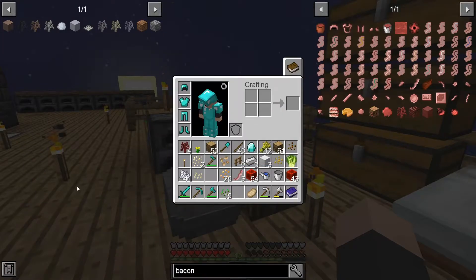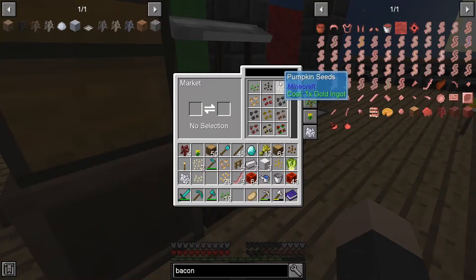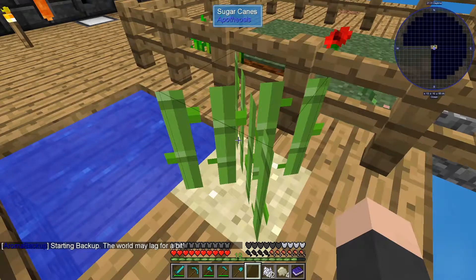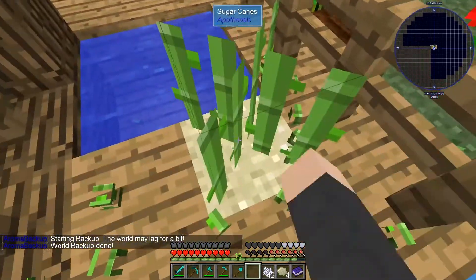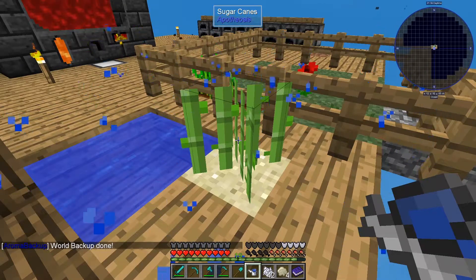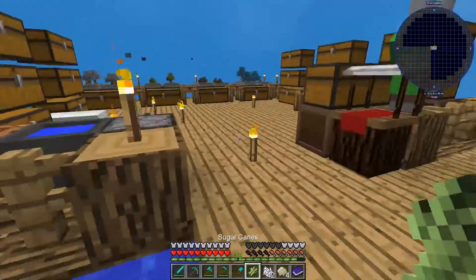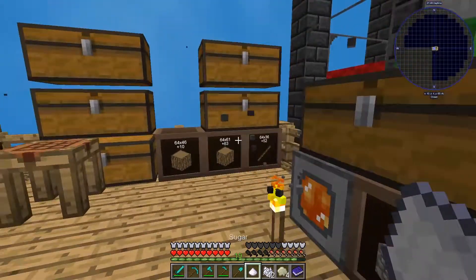Sugar and apple. So how do I get sugar? I need sugar cane. I'm not sure if I need sugar cane for anything else, but can I use the watering can on it? I don't think so. I'm just going to take it and turn it into sugar because I really want the bacon sapling.